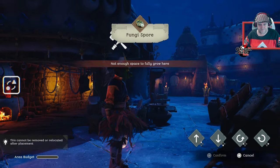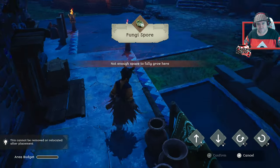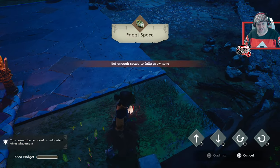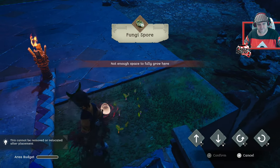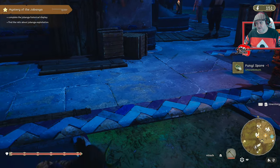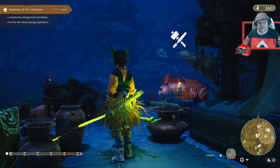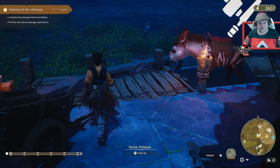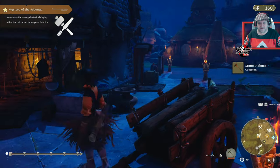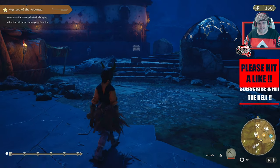I can plant this — I'll just plant it there. Go on, plant it! It went blue a second ago. There you are. What do you mean I've got another one? I only had one inside my inventory a moment ago. There we go, sweet.